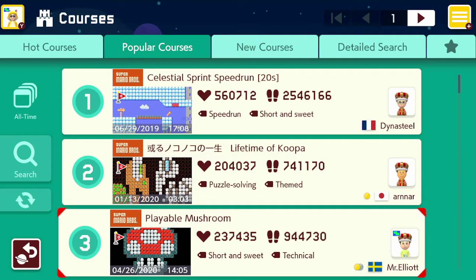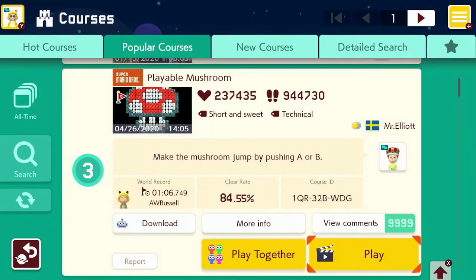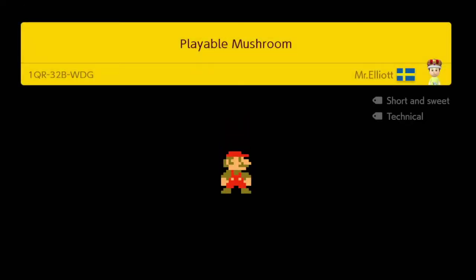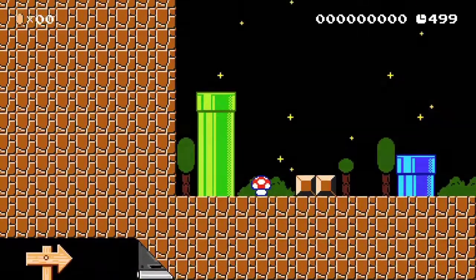This is the Tea Guy here. Today we'll play with my favorite Mario Maker 2 level: Playable Mushroom, by Mr. Elliot. Let's get started.